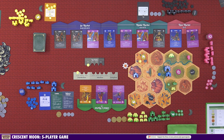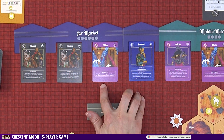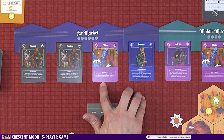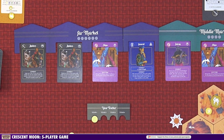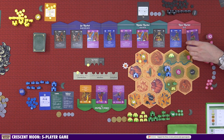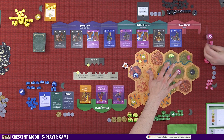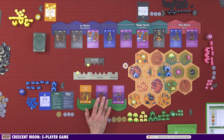Cards bought go into your hand — kept secret, though the number of cards is public knowledge. You can have a maximum of eight cards in hand. After buying, we shuffle the cards down and replenish the market — but we do not replenish the Sultan's market. One card worth mentioning is the Ships card, which is an anytime card — it doesn't cost an action to play and means rivers don't block adjacency for the action you're about to do. Most other cards add to combat or influence contests.